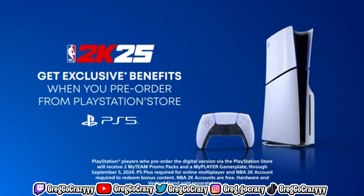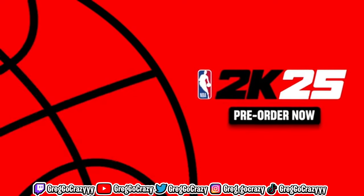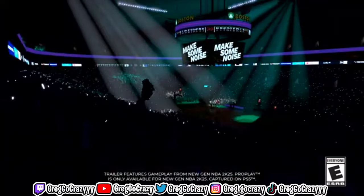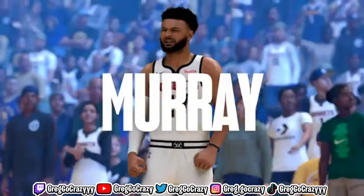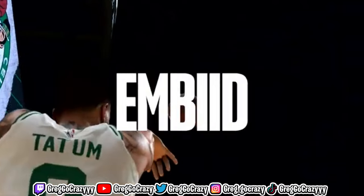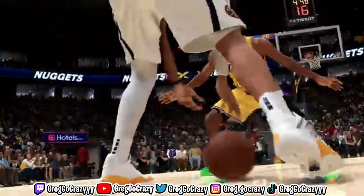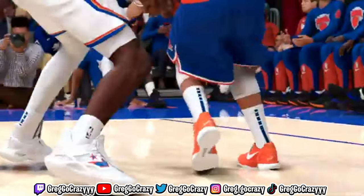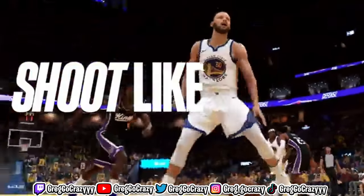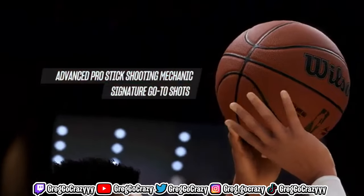If you pre-order NBA 2K25, you will be able to play the game two days early — just like what EA did with NCAA where you could play early. 2K is bringing that back; it used to be a thing, like back around 2K16. By "Early Tip-Off" it means the game starts on Wednesday, September 4th at 5 a.m. Eastern Time. So if you're in California, that means 2 a.m. your time — you can play 2K25 if you pre-order it.